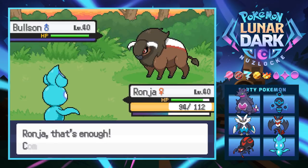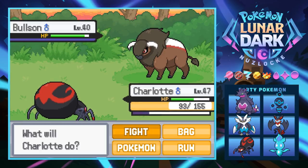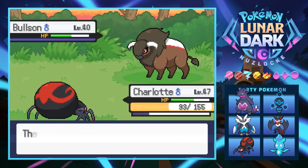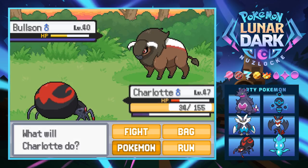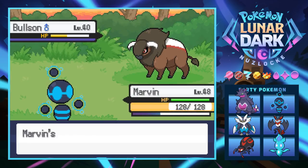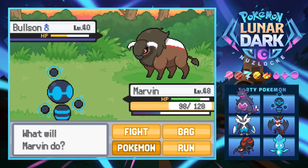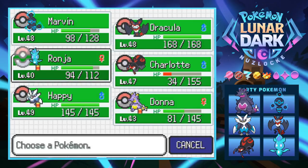Ronja hits herself from confusion - that's bad. We switch into Charlotte. This thing is probably just a Normal type, basically a Tauros remake. It uses Take Down, which hurts. We try an Acrobatics exit and it barely does anything. We then predict a Take Down and switch into Marvin - but wait, I accidentally brought in Marvin when I meant to go into Ronja. Those two look so similar.